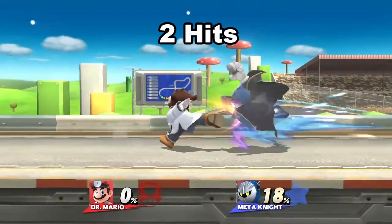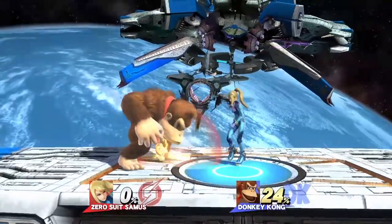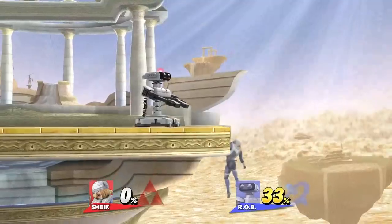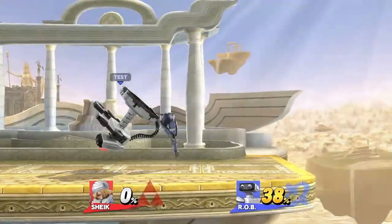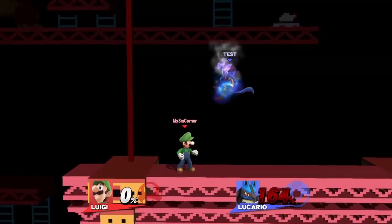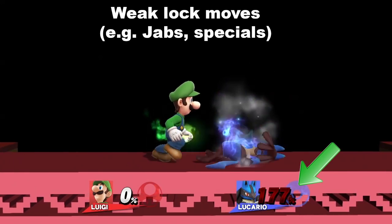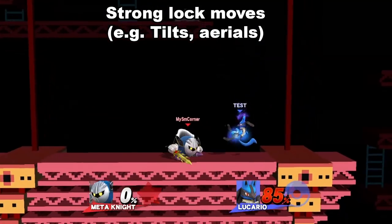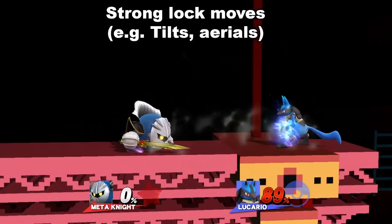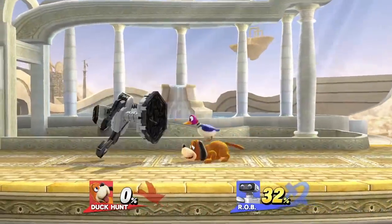Some characters might only be able to link one or two hits because their locking move makes the opponent slide too far away, or because the only move they can lock with is an aerial. Something else to keep in mind is the opponent's percentage. Weaker lock moves will usually still work well over 100%, but stronger lock moves won't work after about 70 to 80% — it really depends on how much knockback the move has.